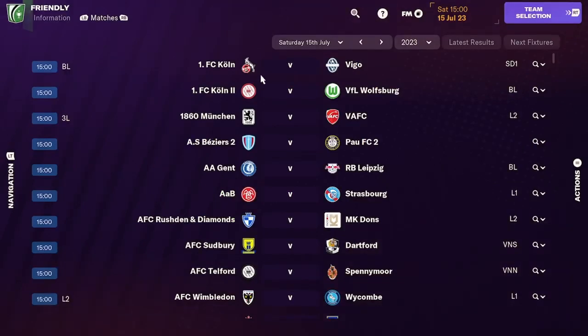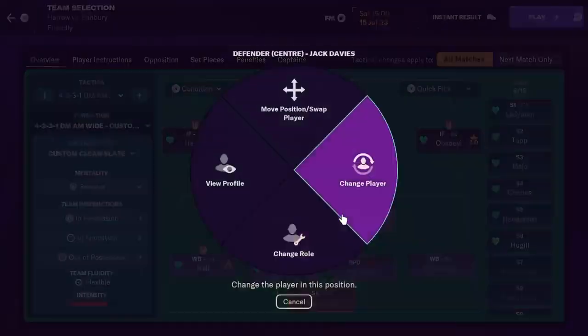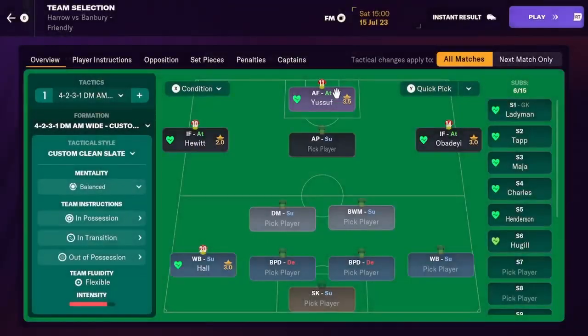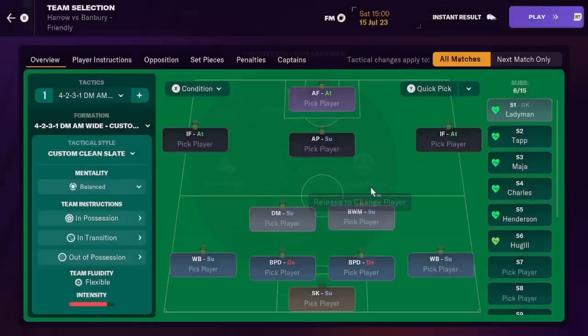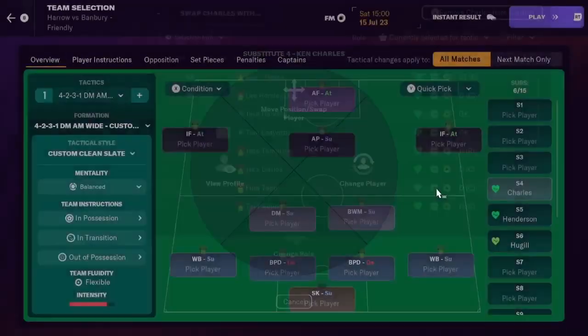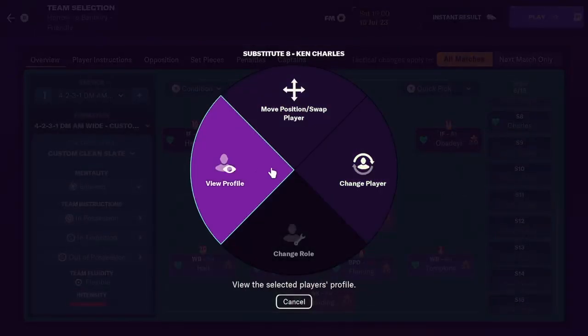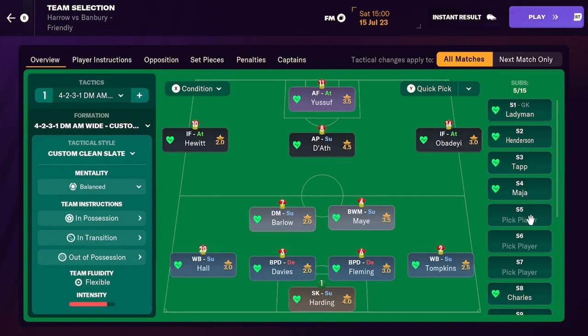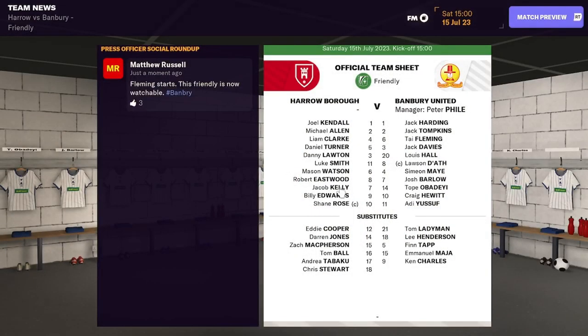Is this our first game now? We've got Harrow. It would usually be a piss-easy game but I don't know how good they are. We'll pick it ourselves. Hopefully this tactic works in the lower league - it's worked in the championship for me. This Dath guy, we might sell him for 20k. We get a lot of wage budget for that, which would allow us to bring a lot of people in. We don't have enough substitutes to fill the bench - we only have five substitutes.